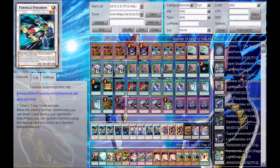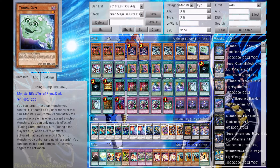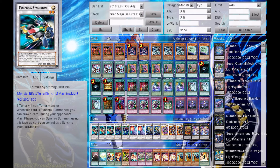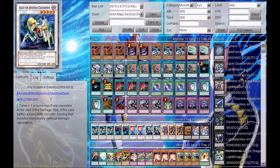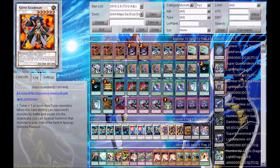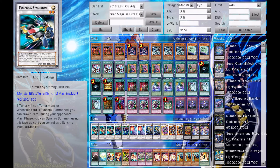For extra deck cards, I'm playing 3 Formula Synchron because we have 5 Level 1s. If you guys want to pop in a 3rd Tuning Gum, that's alright — we have a lot of Level 1s to make this card. I'm also playing 2 Dark Diviner, 2 Armades Keeper of Boundaries, 2 Ally of Justice Catastor, 1 Goyo Chaser, and 2 Goyo Guardian. That is it for the Synchros. For XYZs, there is 1 Lionheart and 2 Wind-Up Zenmaines. That is it for the Extra Deck — 3 XYZs and 12 Synchros.